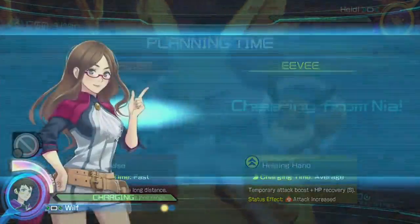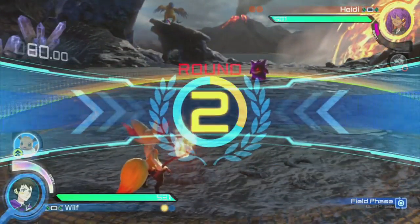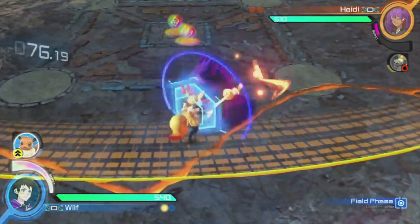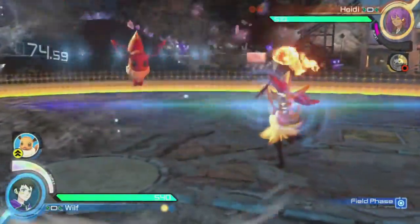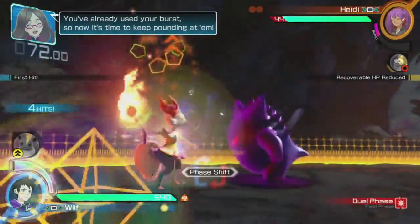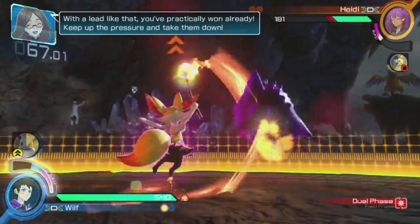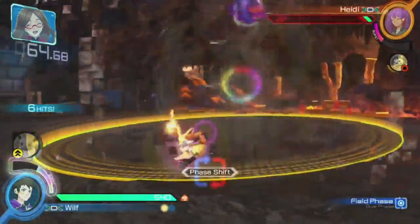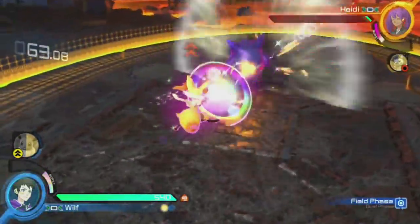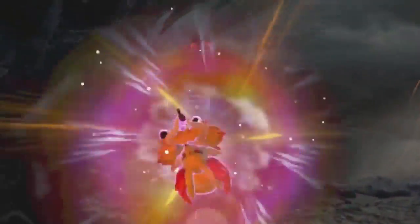That's 1-0 to us. Should be fine now — we've got our synergy gauge up. Obviously use that and Eevee at the same time. Let's just use Eevee once we hit the ground, and then let's go into our synergy burst and do an absolute ton of damage, then finish off with that. That was perfect, wasn't it? I'm pretty sure that was perfect, but oh well.